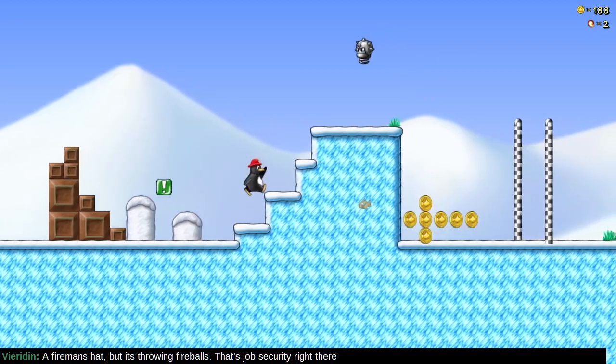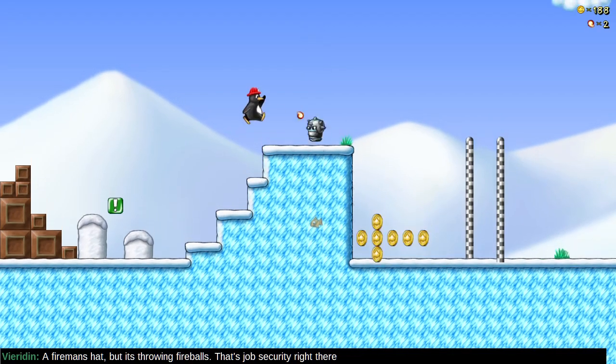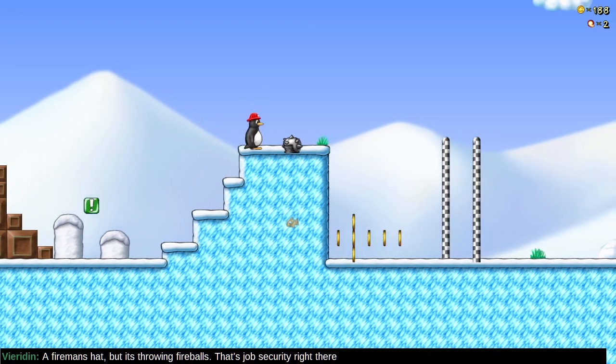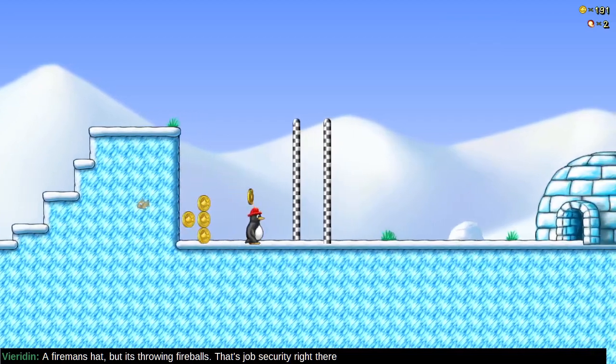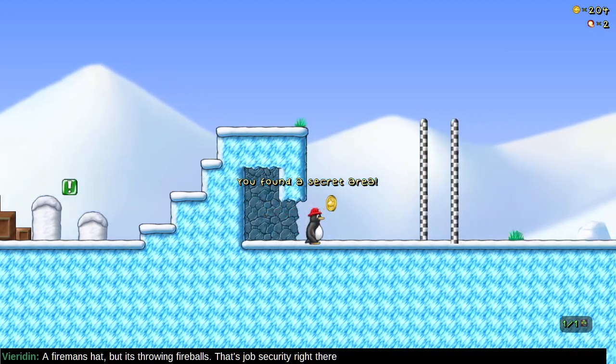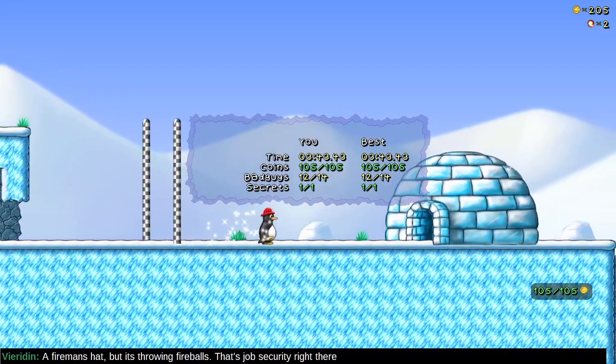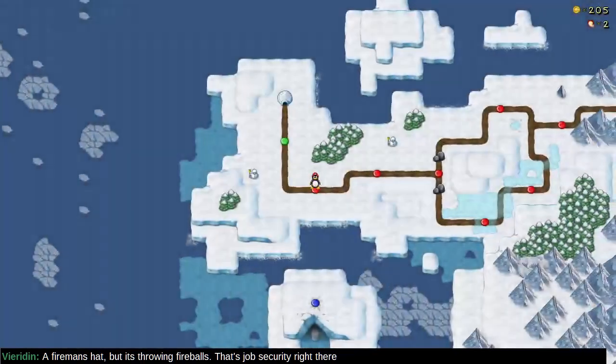Many levels contain secret areas — we see a little arrow pointing there. So before we hit the goal, let's take the stuff from the secret area. There's the goal. Hooray! We cleared the stage. We also collected all the coins. Didn't defeat all the baddies, and I don't care.